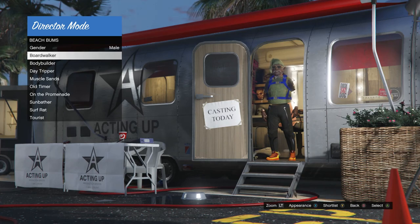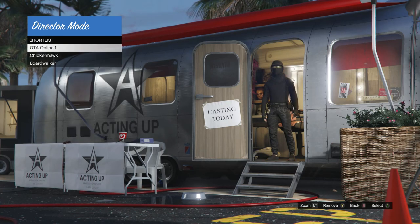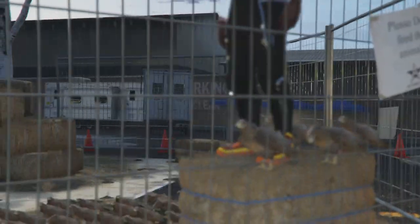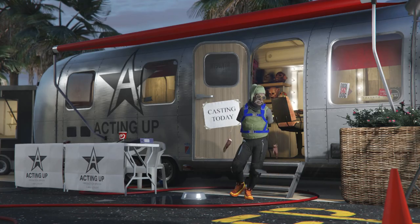Once you find the modded outfit you like that has the Christmas mask, go ahead and shortlist that outfit. After you shortlist it, back out of beach bums, back out of actors, scroll down to shortlist actors, click on shortlist actors, and scroll down to the outfit you just saved. Select the modded outfit you liked and you will load into director mode wearing it.